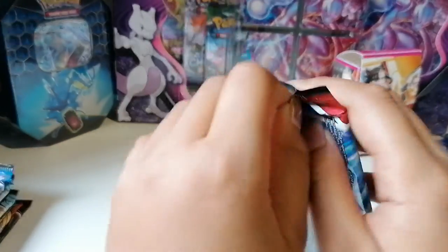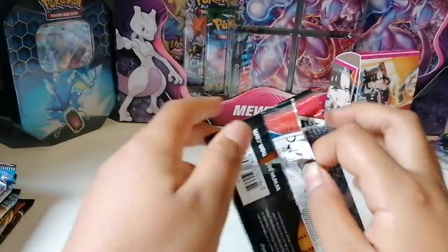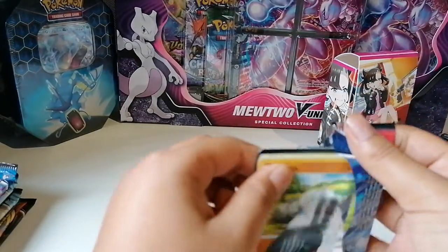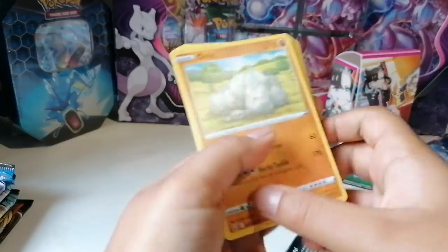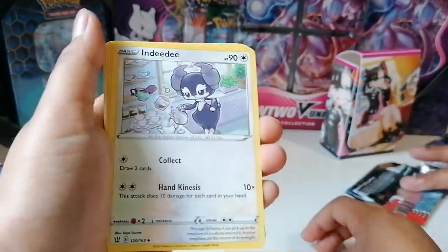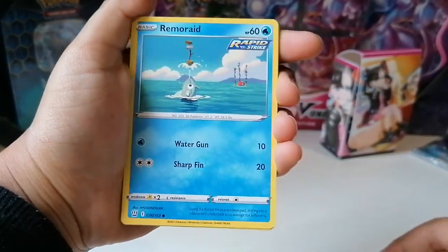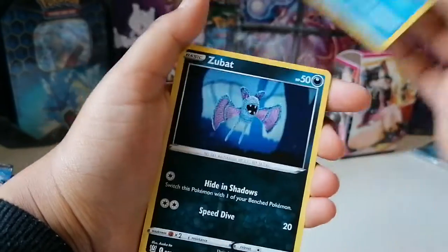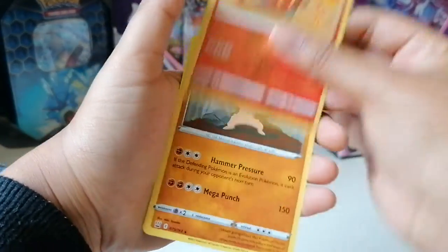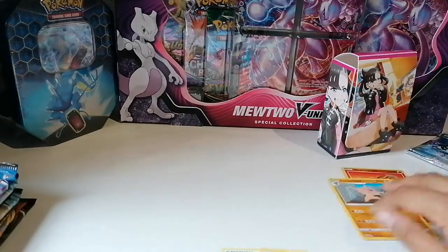Let's start with Battle Styles. There we go. Code card to the side, four to the front. We have a Fire Energy, Indeedly, Dottler, Fan of Waves, Onix, Remoraid — I've never heard of that — Zubat, Lickitung, Yamper, a Wooloo, Heatmor, and a Conkeldurr for the rare. Not bad.